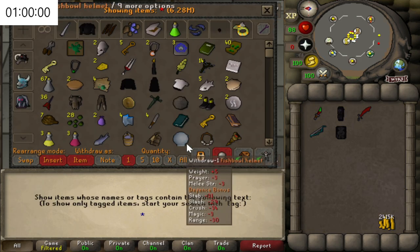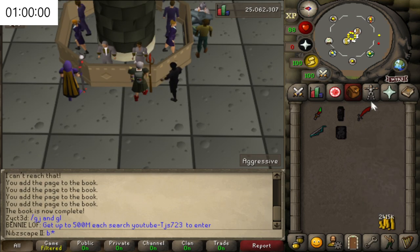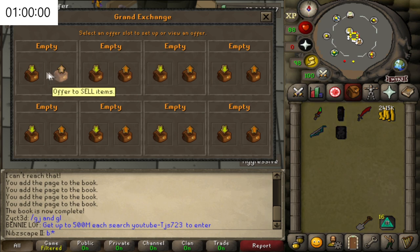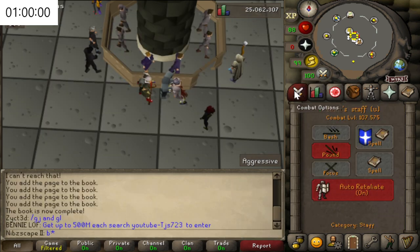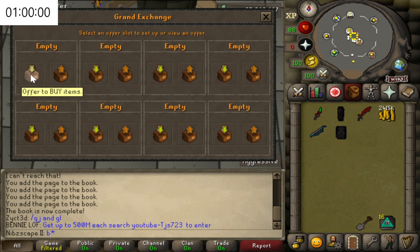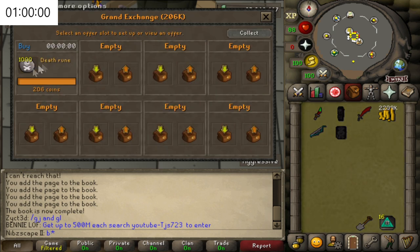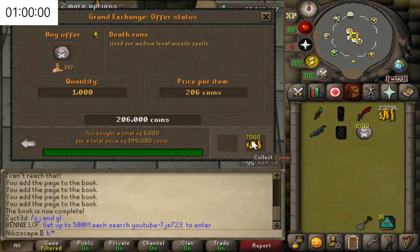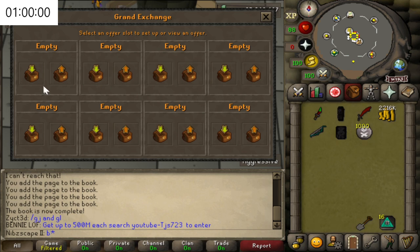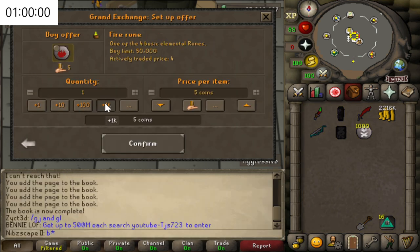Another item we might need is the Glove Slot — I do have Barrows Gloves, so I'll be wearing them. We are also going to need runes to cast Iban's Blast. The runes we need are Death Runes — I'm going to get 1k of these, more than enough, and we should actually gain them over time anyway. The other rune we need is Fire Runes, and I'm going to buy 5k of them.